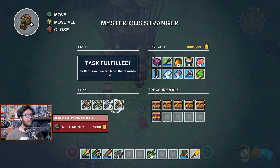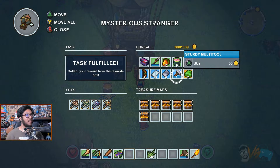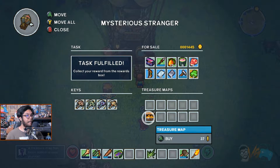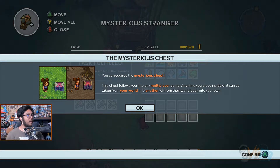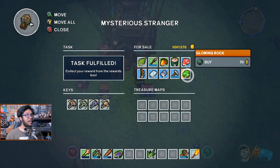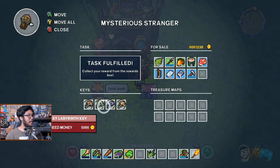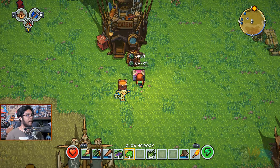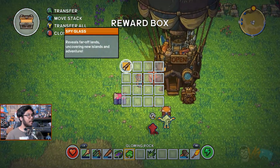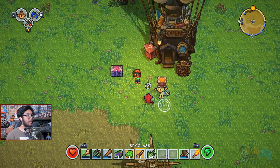Oh — level up for wood combs! The rope wasn't working but I figured it out — yes! 'Your reward has been stored, now go collect it.' There are keys for bat labyrinth, monkey, big cat, boar — 5,000 a piece. There's a mysterious chest, fruit smoothies, steaks, glowing rocks, treasure maps — treasure maps are cheap, why wouldn't I buy those? I'm gonna buy the mysterious chest. Let's grab our awesome new item — the spyglass! 'Aim and reveal parts of the world.'